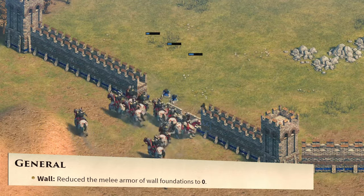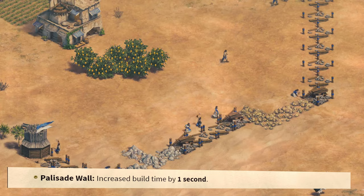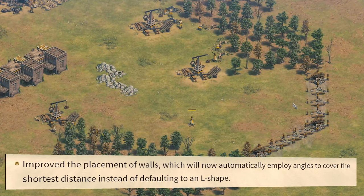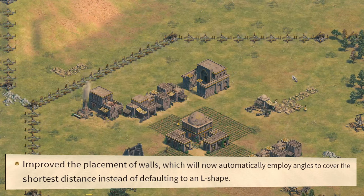Starting off with the general changes: wall foundations no longer have any melee armor, though quick walls should still do the trick. Palisade walls take one more second to build now, a tiny nerf there. More importantly, a very welcome and surprising change was introduced with the mechanics of walling overall — we no longer have to deal with L-shaped walls, as walling is much easier and intuitive now.